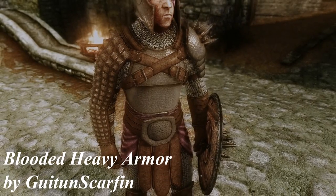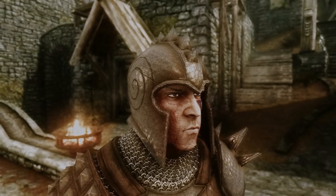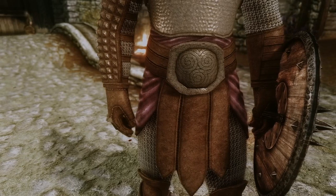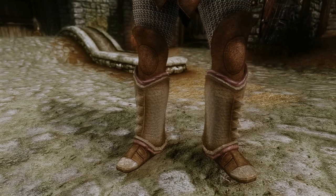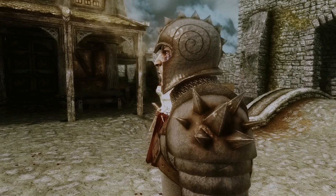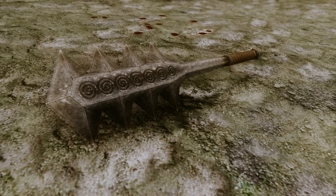Next up we have Blooded Heavy Armor by Guatin Scarfin. This mod adds a new set of armor and weapon into the game. There are two versions of the armor available — an unenchanted one that can be crafted at Skyforge under the Steel category, and an enchanted one that can be obtained by killing Ulma, along with a shield called Talos-Blooded that was the inspiration for this armor and completes the whole set. On Ulma you can also find a small backstory about the armor and its enchantments. As you can see, there are both custom textures and mesh — I love all the details and spikes, and the textures have a lot of small details that I really enjoyed.